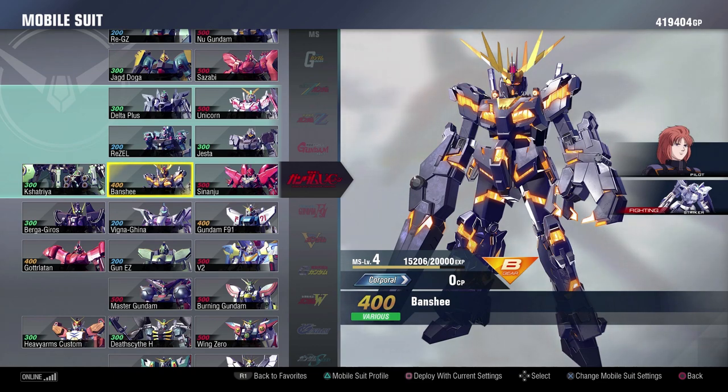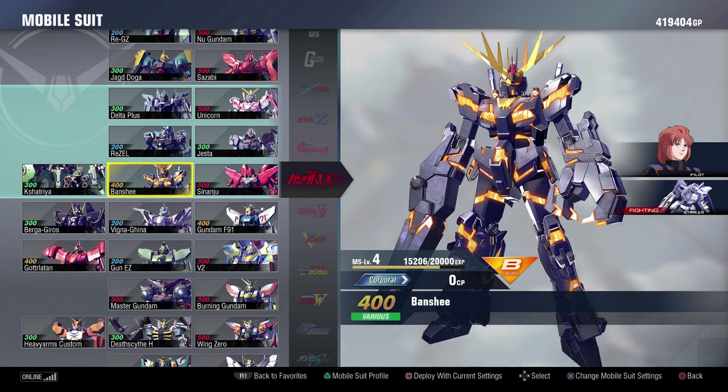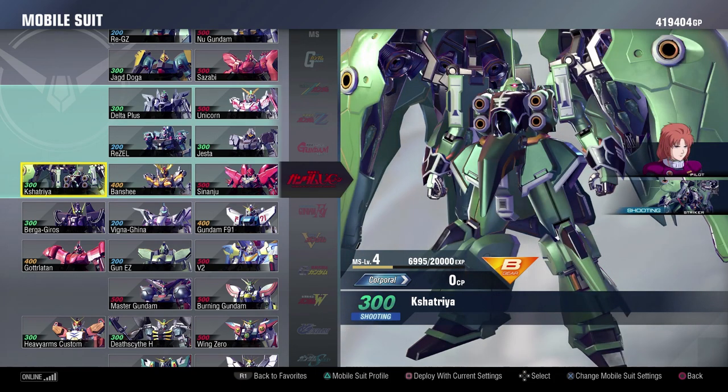The Banshee is also really cool. The grapple that it has, the grab is really nifty, and what you can do with it is really fun. It has quite a few interesting mix-ups because of that, and it just looks cool in this game too. I think they did a really good job with the lighting engine when it comes to the Unicorn units. The Kshatriya is also really cool in this game — not perfect, but the Garobi that it has is such a wide Garobi that you can use it for quite a few different applications: to shut down somebody else's Garobi, to catch an opponent just out of range of a basic shot, and it's really quick and easy to pull off too.